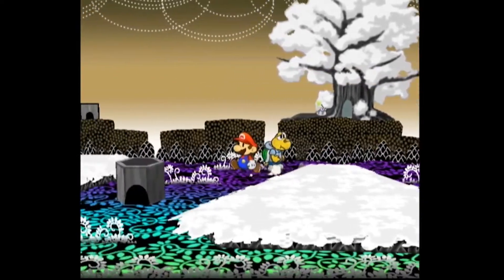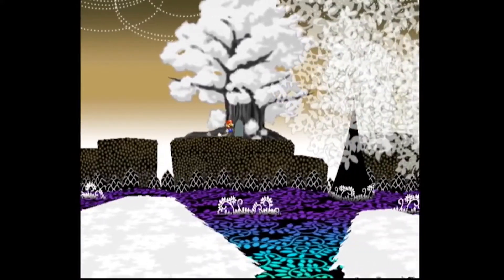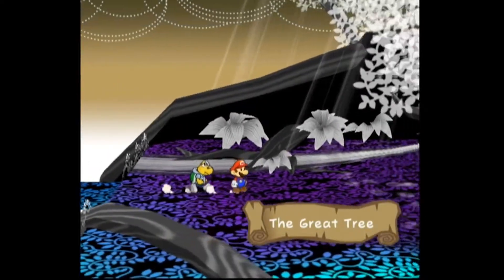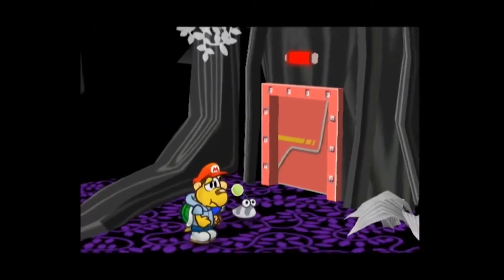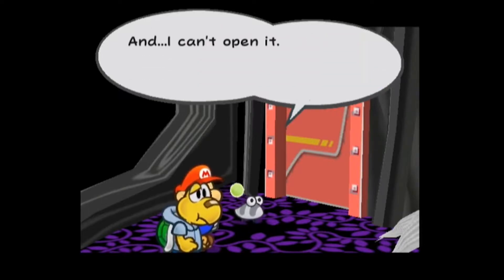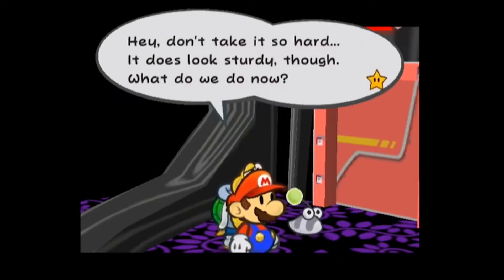Oh, and what's this? An inn coupon! Is there an inn nearby? I'm sure there must be a town somewhere here in the Buggly Woods. So what's in this tree? The Great Tree! Here's Pugno! Oh no, what's the matter? Well, take a look — this door wasn't here before. Someone just installed it and I can't open it. I thought I could finally save everyone! I'm a fool! Hey, don't take it so hard. It does look sturdy, though. What do we do now?